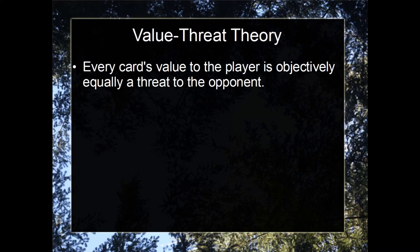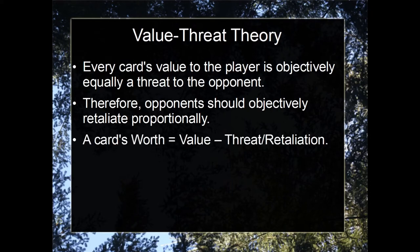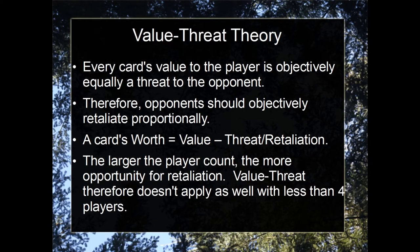Value threat theory states that every card's value to the player is objectively equally a threat to the opponent. So since the pink gleeful has a lot of value to the player, the opponent will consider it a great threat. Therefore, opponents should objectively retaliate proportionately. The bigger the threat, the bigger the retaliation. The more players ahead, the more high value cards you will use against them. A card's worth, therefore, is equal to its value minus its retaliation. Note that this theory only applies in groups with four or more players. Any group smaller than that, there may not be sufficient retaliations.